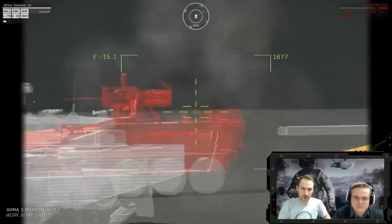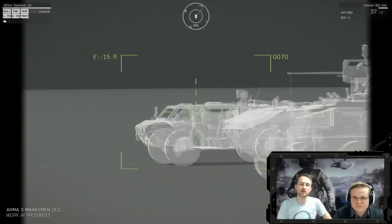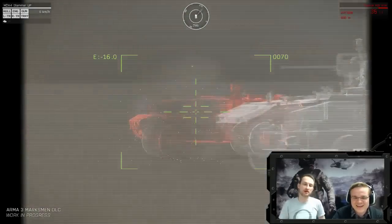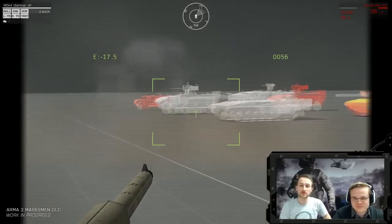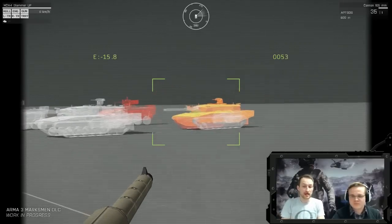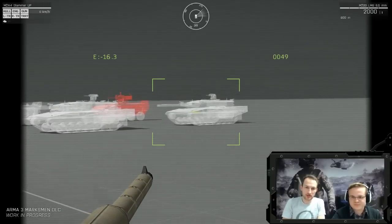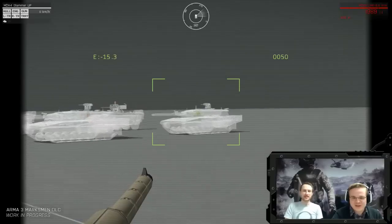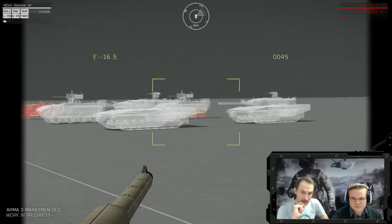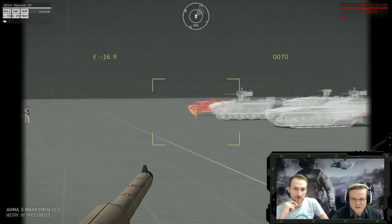And then we have the Strider, which as you can see is slightly misconfigured — our config department is on it. But that's no issue for now. You can test how the weapon you have reacts, or how vehicle classes react to weapons. If you switch to machine gun and try to shoot at the tank — it's like, no scratch at all. But if you hit the tires of the APC, they can be destroyed fairly easily. And if you hit the Strider, it would be destroyed pretty much immediately. There would be an achievement tied to destroying these targets.